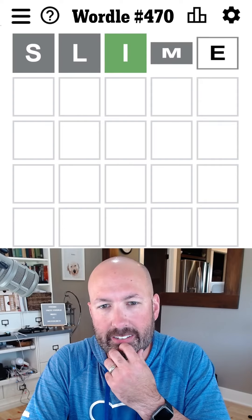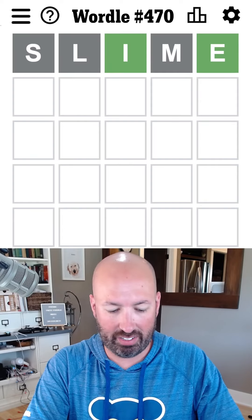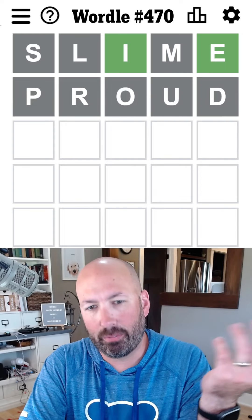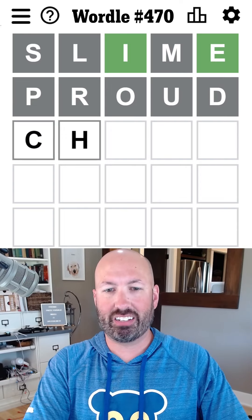So we're going to start with slime — two greens, that's good. Proud — okay, we go from two greens to all grays, of course. And chance.